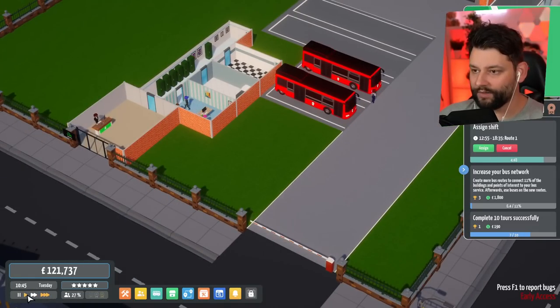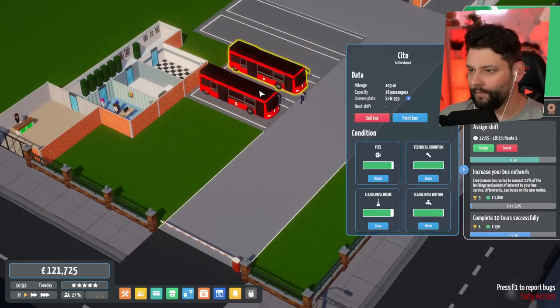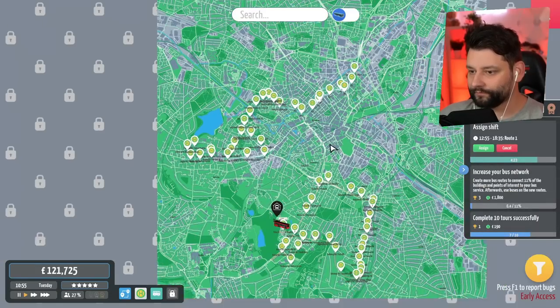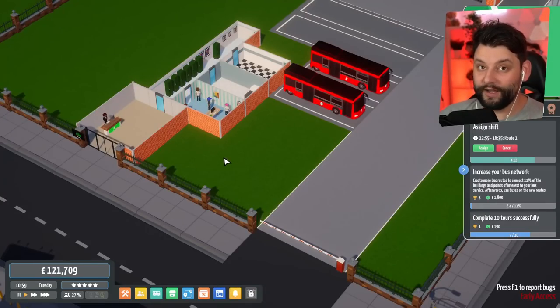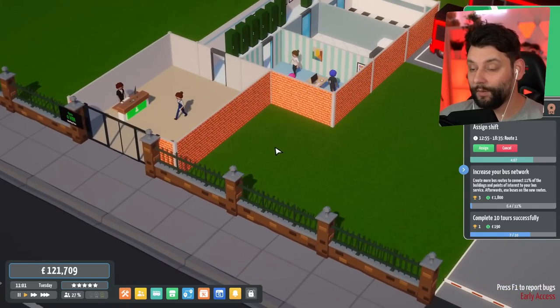So, staff — another bus. Next shift at 11:50. Okay, we have a little bit of time right now. But these are our two routes: we have this long one scaling through, and then this one going to be a loop. At some point, we will kind of re-evaluate the routes and try and make them more efficient, definitely when we've got enough points to get the public service ones.